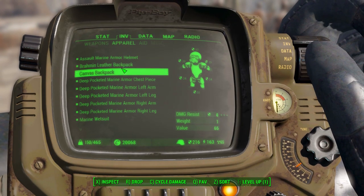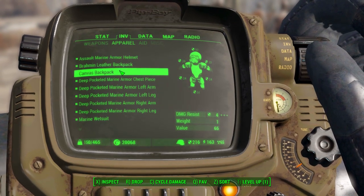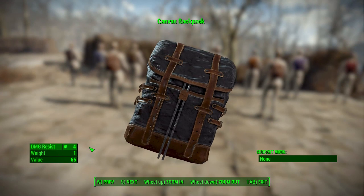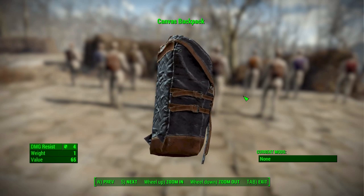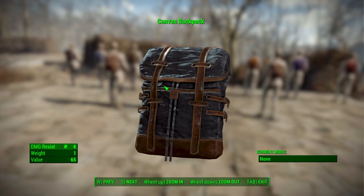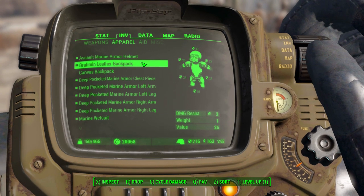The second bag, the Canvas Backpack, has twice the damage resistance at four rather than two — and it looks darn good. It will increase your carry capacity by 60 points, allowing you to carry a lot more junk around, which is always a good thing.